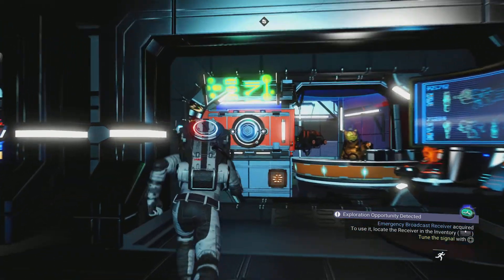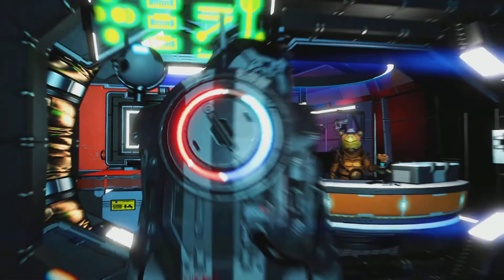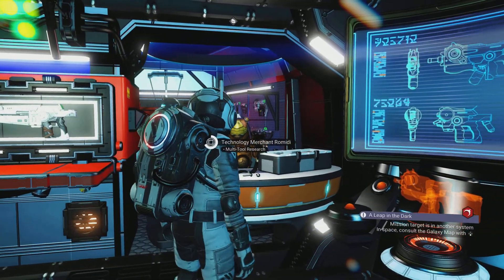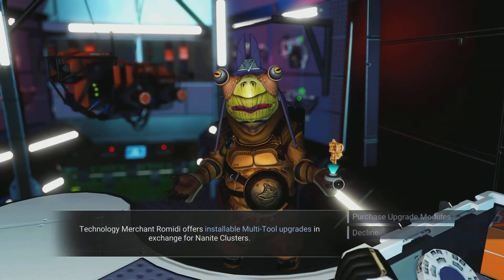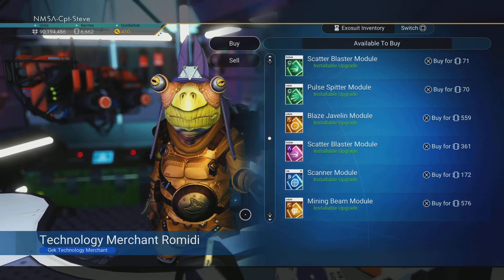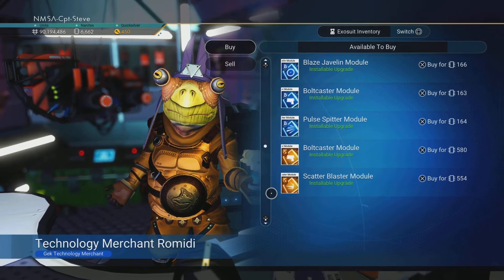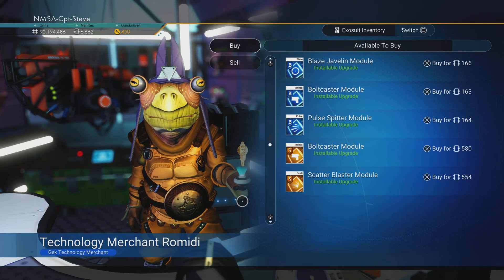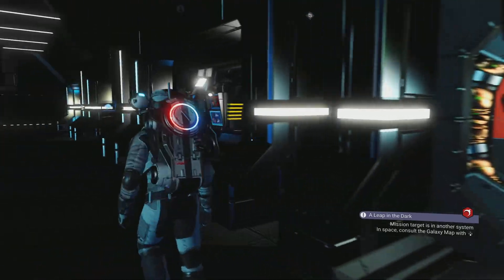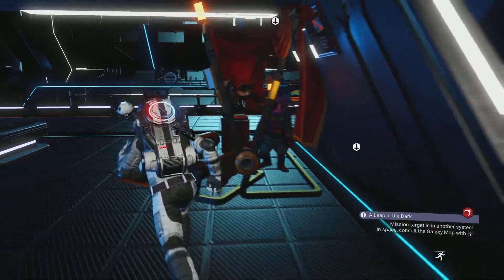Let's check the multi-tools up here — you always check just in case there's an experimental or alien one. Check the vendors for modules. I'm keeping my ears open for ships landing. There are a couple of S-class modules I want — specifically the scanner module for scanning objects on planets. An S-class one if possible.